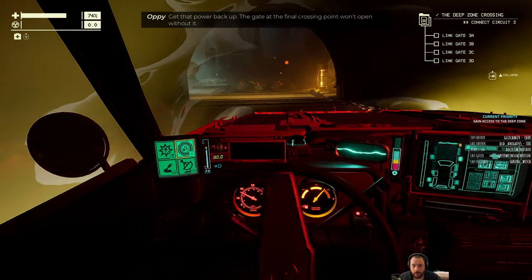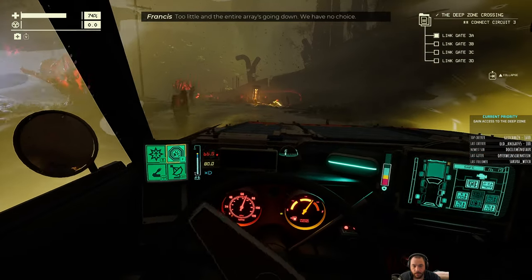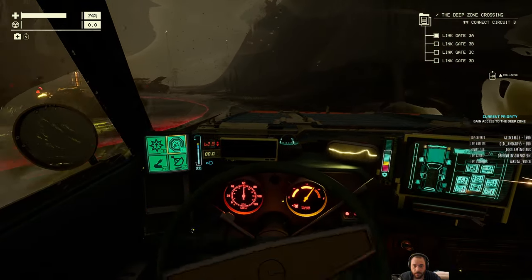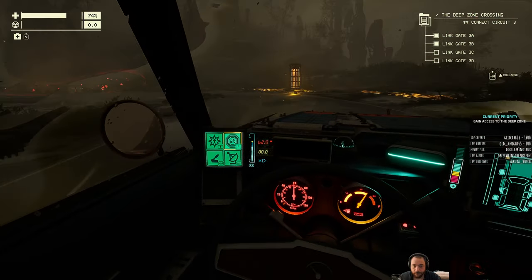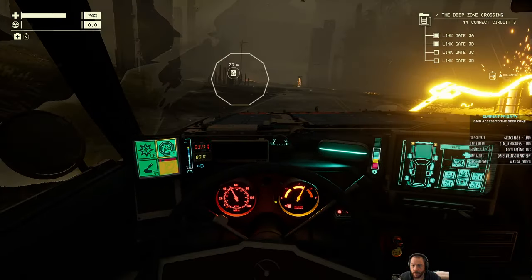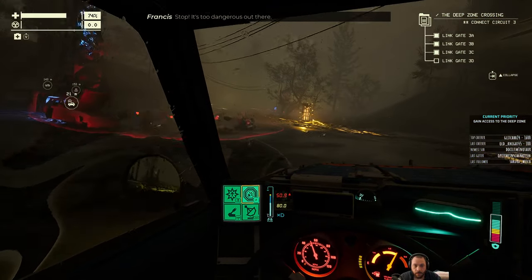Oh shit! Total power loss on stations 9 to 15! I'm on it! Get that power back up — the gate is the final crossing point and won't open without it. I'm rebounding power from battery pump 6. Too much and you'll blow out the control center; too little and the entire array goes down. The battery pump 6 core is overloaded — it's shutting down. We can't lose the remnant. Get back inside! The radiation's peaking.